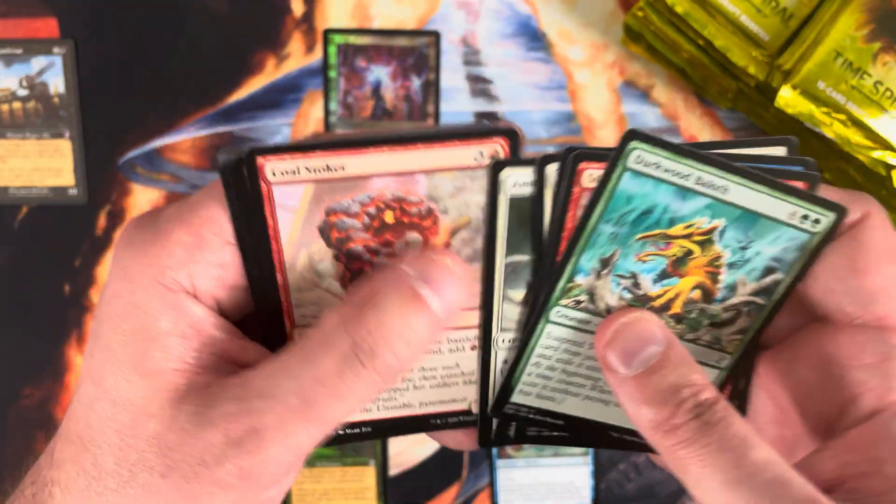Rare is a Fungus Sliver — there are a couple of cards in Ixalan that might work with this. Beast Whisperer is always hanging around the $2 to $3 mark; I'll throw it up there anyway.